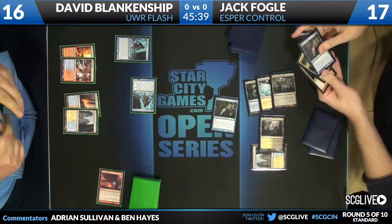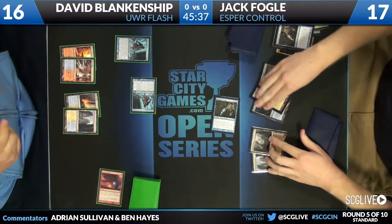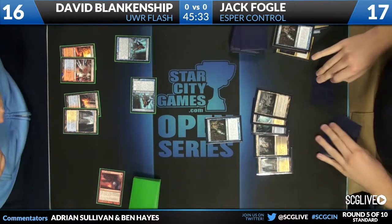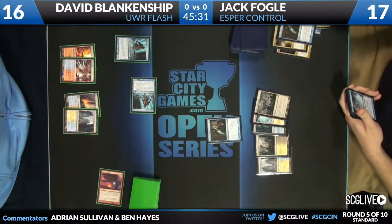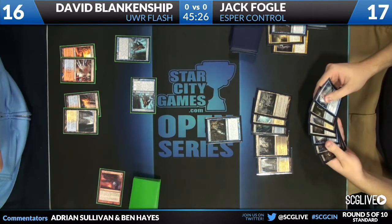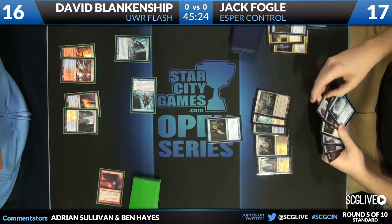So probably he either has a Snapcaster Mage, thinks he might draw one, and just doesn't think the Drown Yard is going to get all the way there against David quite yet. So happy to give himself some extra tools. I'm pleased to see Jack do that — he has to realize that his opponent is playing a Snapcaster deck, and currently David Blankenship has no cards in his graveyard.